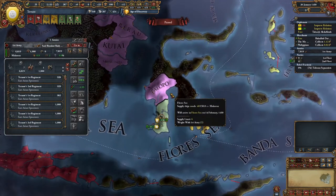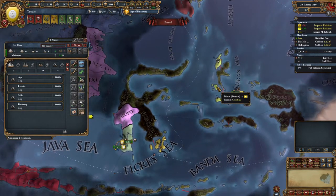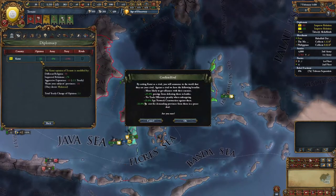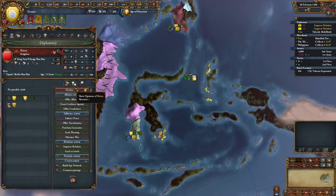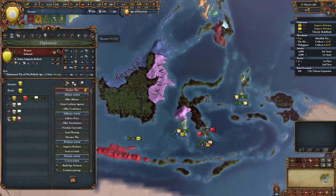We don't really care too much that they're disloyal - we can fix that in a jiffy. Kutai is our rival. That might make Brunei like us more. So we can rival them, but yeah, that makes sense.